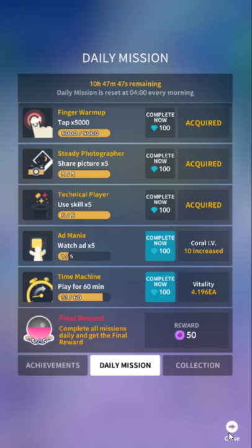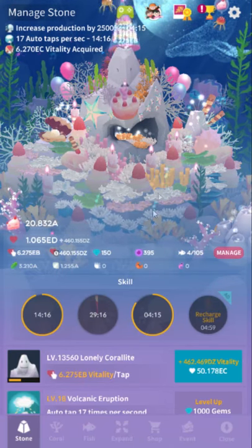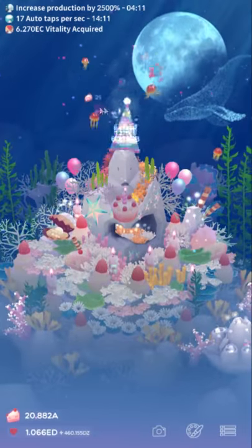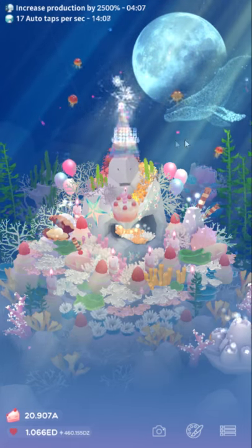The daily mission in general is quite lucrative because of the pearls — use those to buy craters to improve your vitality. Basically, you don't even really want to bother tapping to get the cakes unless Song of the Moon is active.